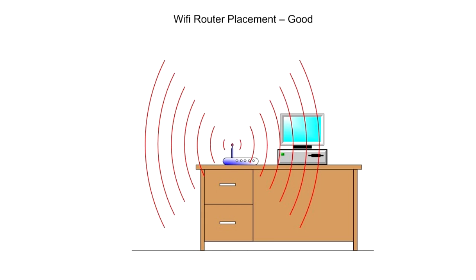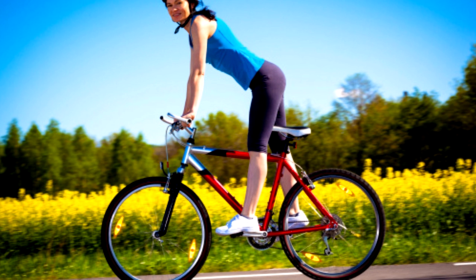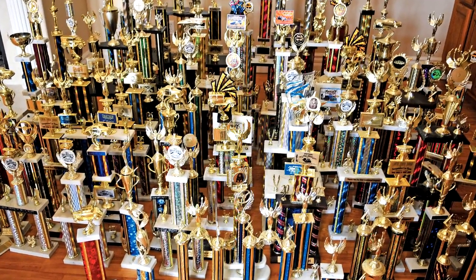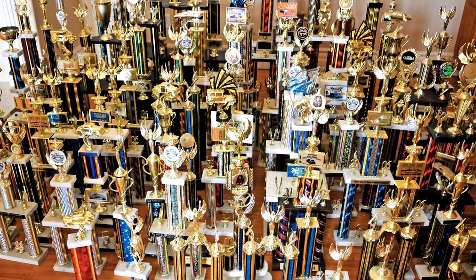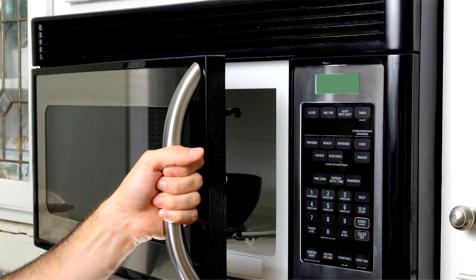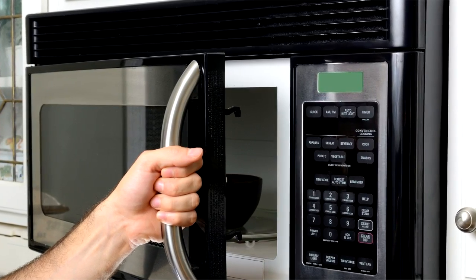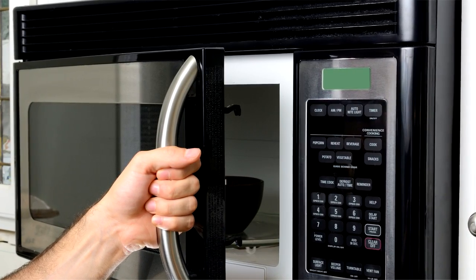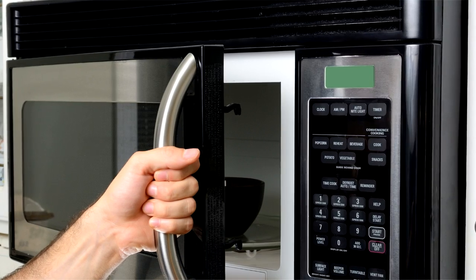Number 2: get rid of interference — both from objects and other appliances in the household. Do you ride a bike? Don't put it in front of the router. Have a huge metal trophy collection? Don't use it to hide your Wi-Fi router. Have your router in the kitchen? Maybe don't put it so close to the microwave. Anything that emits or could significantly disrupt radio waves — or really any kind of waves — you should be careful about its placement in regards to your router.